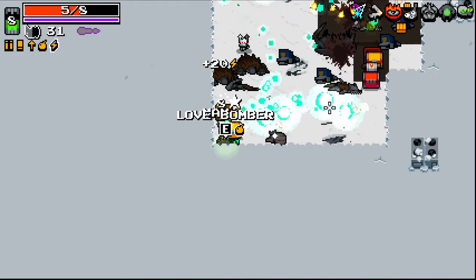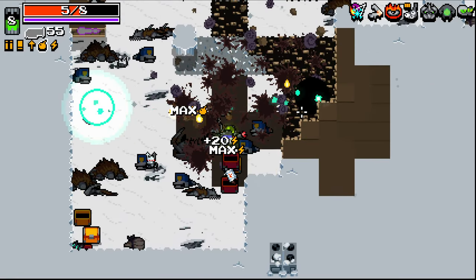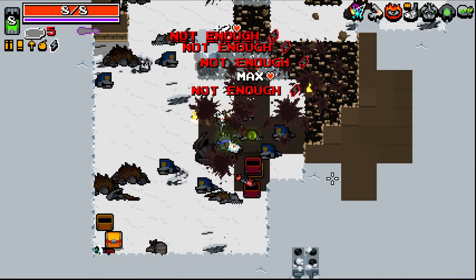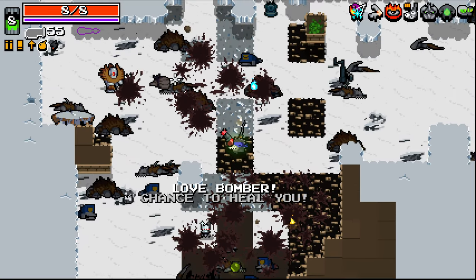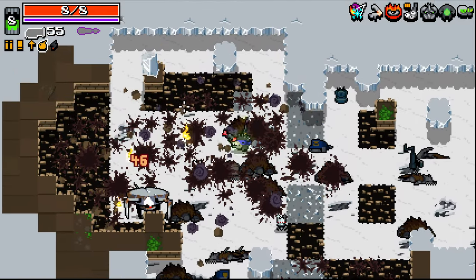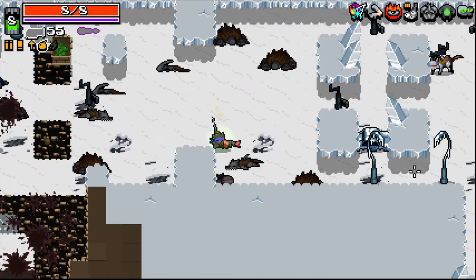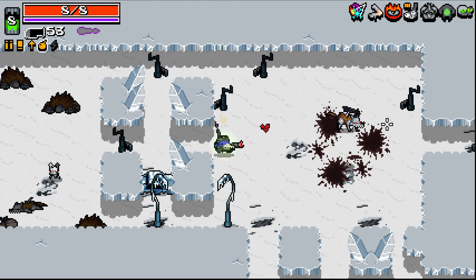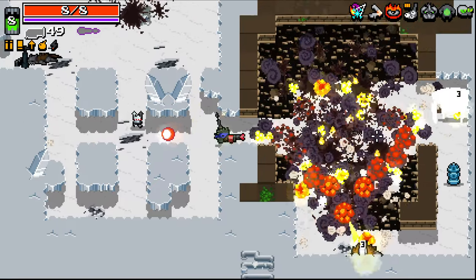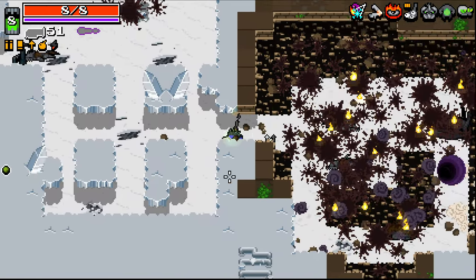Got a health disperse gun there - the love bomber. We can fire this a few times and give ourselves some health, not a lot but it's something. Love bomber seems good. I don't really know what its special ability is compared to a regular grenade launcher, but it seems decent. Quite a wide explosion and it works with Mood Swing, which is good for me.